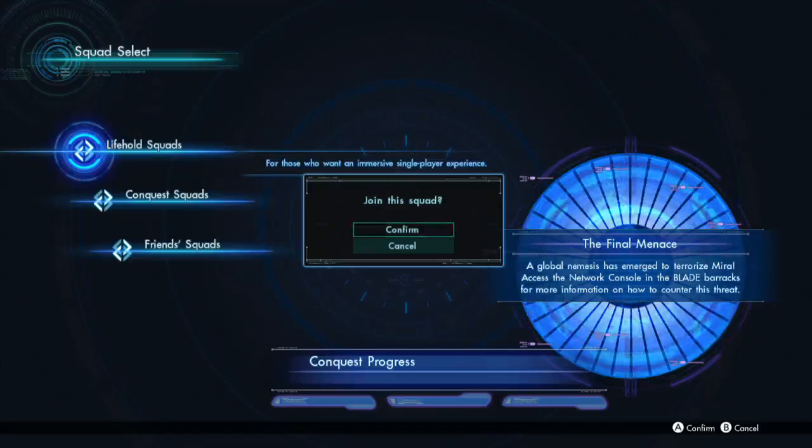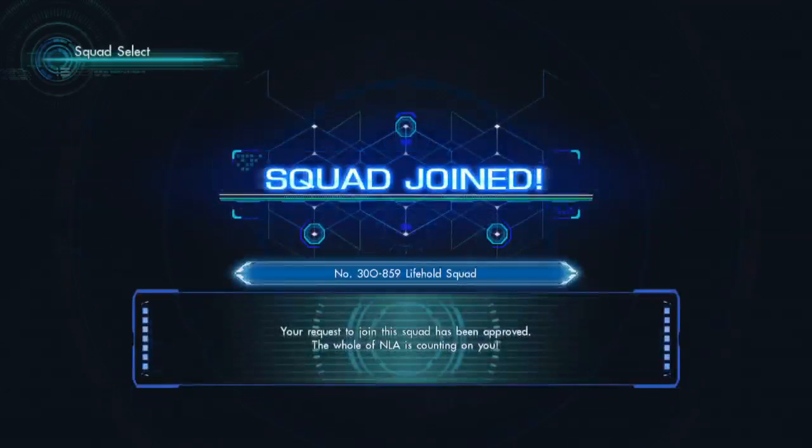Hello everyone! What is going on? Welcome back to another episode of Xenoblade Chronicles Cross. Last time we were here we were running across all of Primordia in order to get some missions done for Christy. I'm your host Elixir and I'm feeling just a little bit ill, so I apologize if I sound weird for this episode.